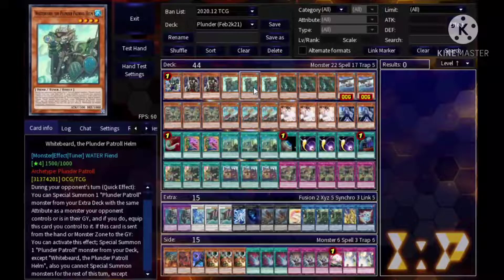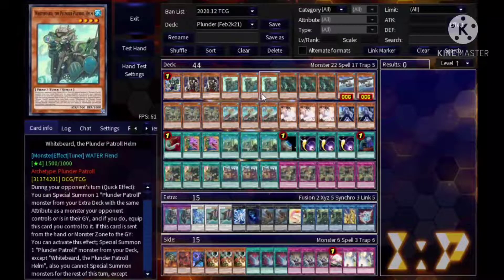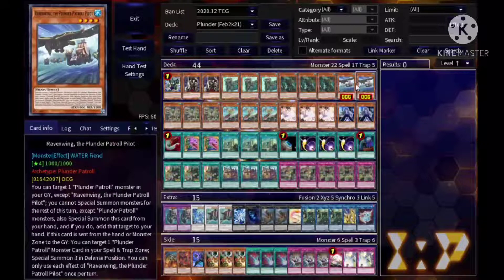Next we play triple Whitebeard and triple Redbeard. Whitebeard is the one that, when he gets sent from the hand or field to the grave, floats into another Plunder monster of your choice. Redbeard does the same thing except it equips itself to a Plunder monster. They both have effects during your opponent's turn as a quick effect — you can special summon a Plunder monster from your extra deck with the same attribute as what your opponent controls, then equip the card to it.